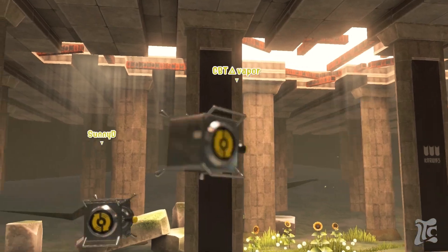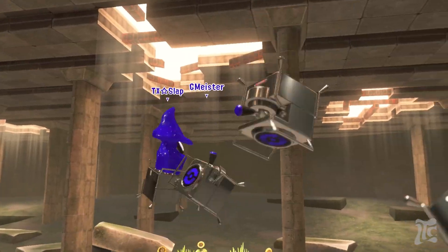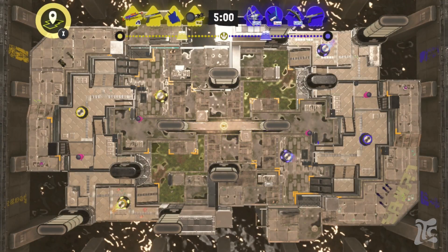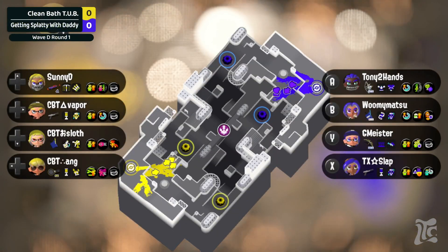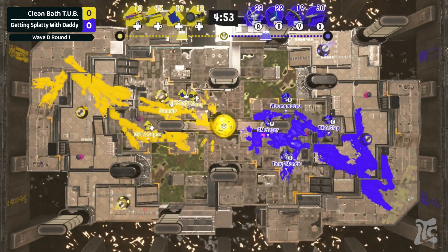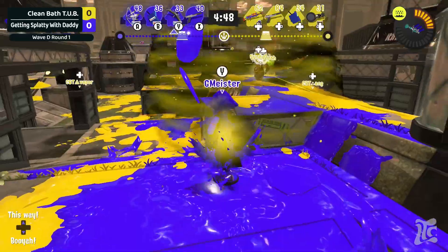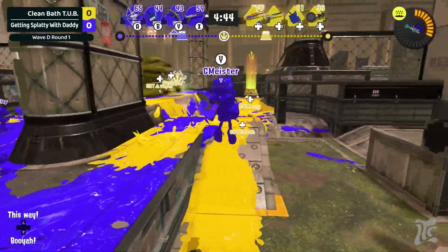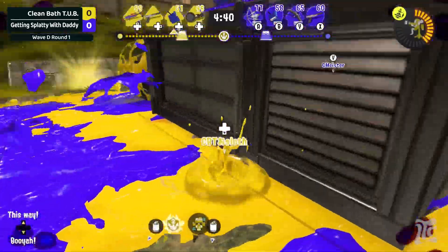We don't have much info on Clean Bath Tub because they didn't submit anything — we're shaking our fingers at them, but we'll commentate with mostly a lack of bias. Rolling out, we've got a charger on one side, a Tri Stringer on the other, and a Tenta Missiles out. That's going to have a pretty significant impact on how this map plays with its narrow choke points — this is one of the favorite Tent maps.